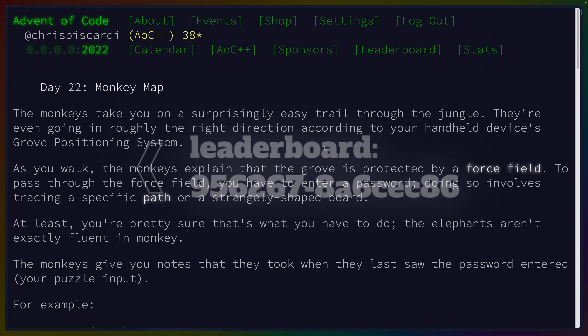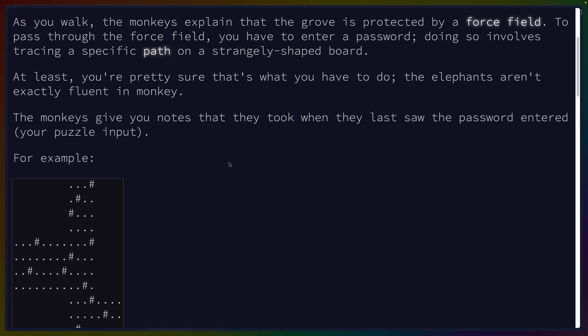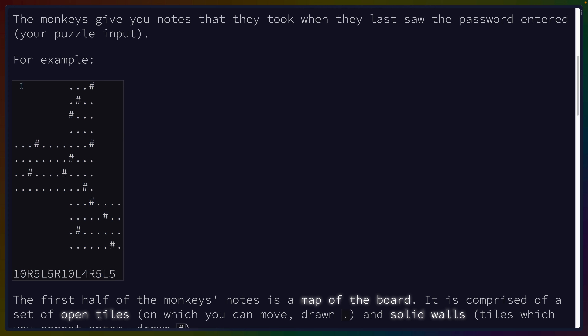Let's take a look at 22. So we're going on a trail with the monkeys. Monkeys explain that the grove is protected by a force field. There's a password tracing a specific path on a strangely shaped board — at least you're pretty sure that's what you have to do. The elephants aren't exactly fluent in monkey.